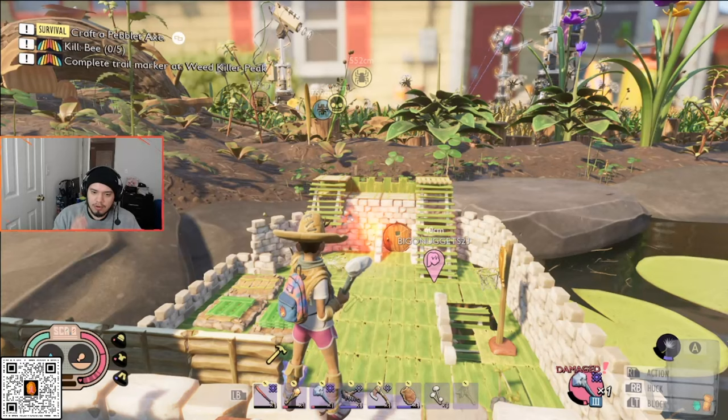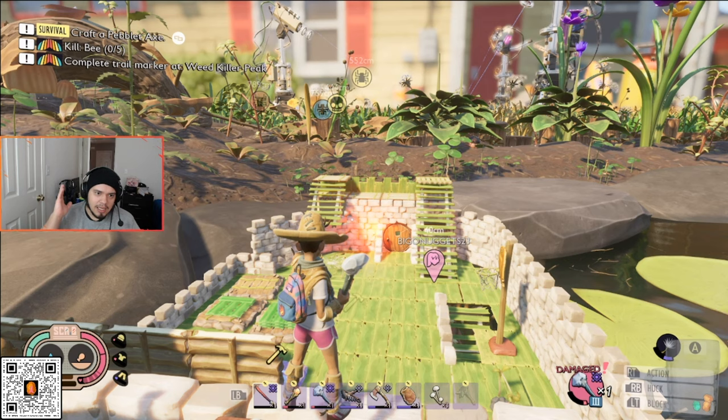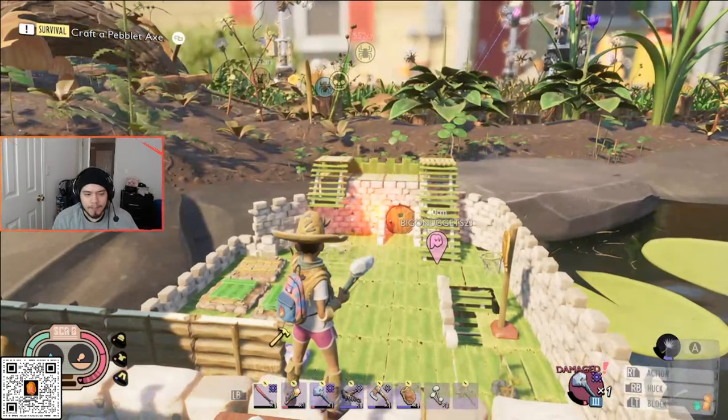First, you're going to need to officially complete the full game — go through everything, find Tully, make yourself big again. You need to at least complete the game up until you get to the machine to make you big again.